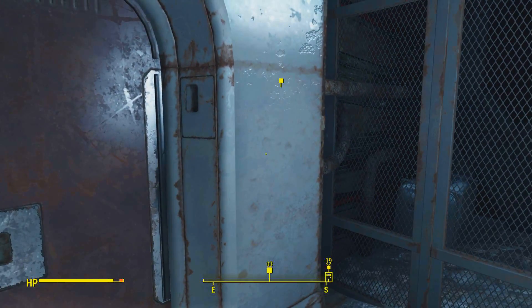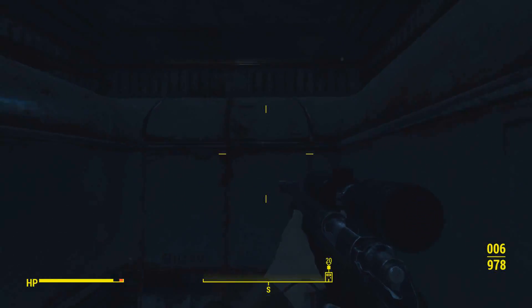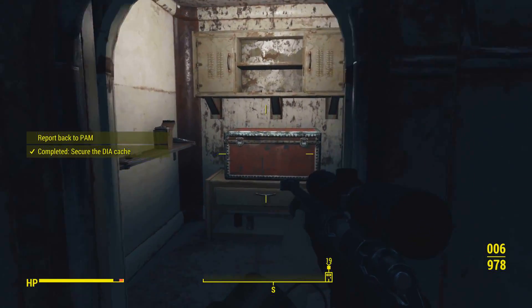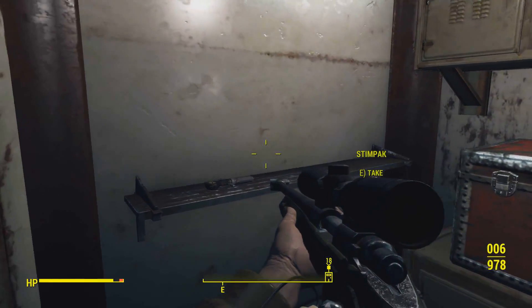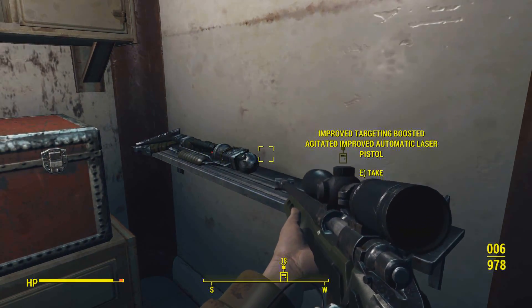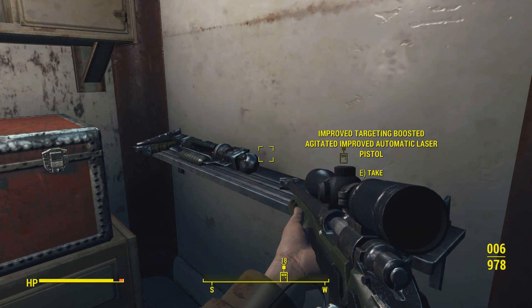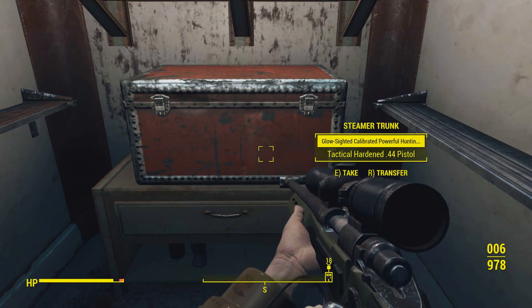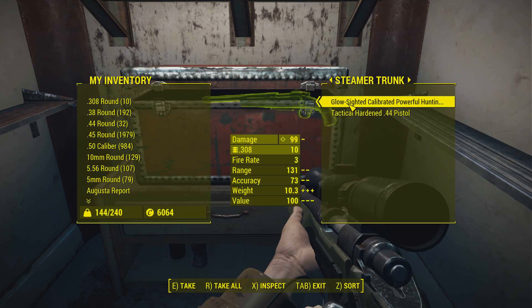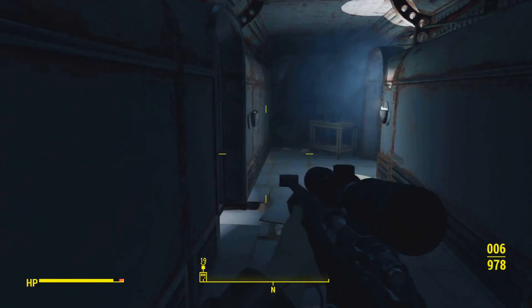Where the heck is the cache? I thought the cache was going to be closer than this, but apparently not. The semi-secret door. I'm going to take pretty much all of that - and the stealth boy and the stim pack. Improved targeted boosting agitated improved automatic laser pistol - you realize you said improved twice there, right? Also it's a laser pistol. I'll take it. The only reason I'm taking it and these ones is because I need the scrap.